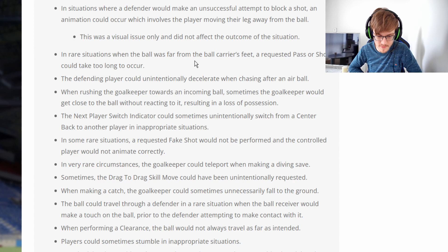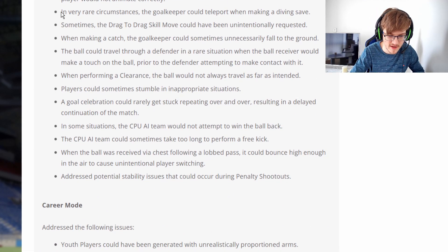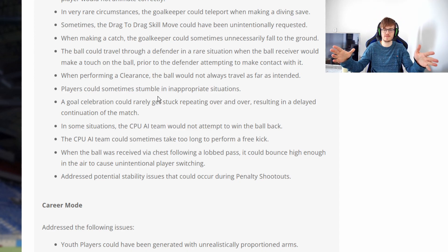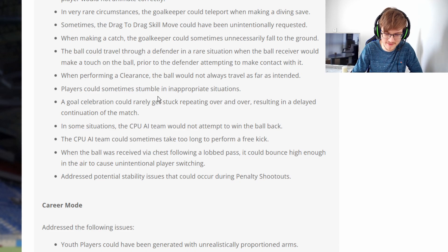Multiple goalkeeper fixes in this patch. Most notably, the goalkeeper could teleport when making a diving save — what nonsense, EA Sports. The drag-to-drag skill move was also triggering unintentionally — this has been happening to me constantly. I'm trying to do a ball roll and instead he spins left and right with the drag-to-drag. I don't need that. Thank you EA. Players could also sometimes stumble and fall to the ground unnecessarily — that wasted time as well.